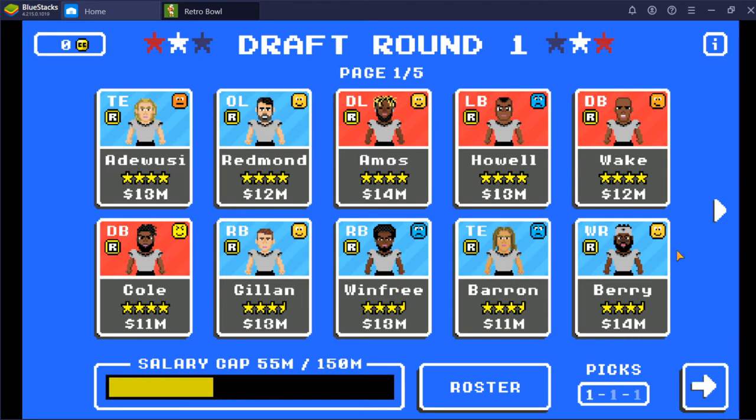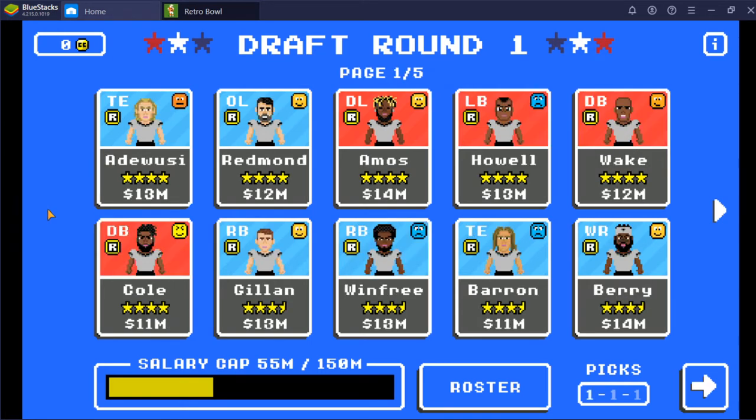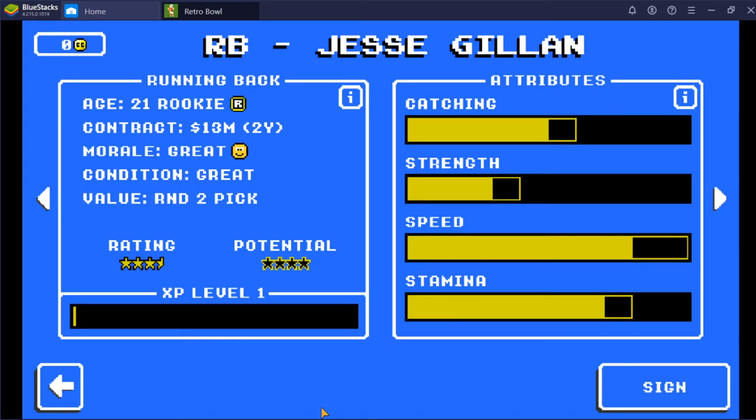So I'm going to take a look at these two running backs — I'm hoping one of them is going to be what I want. There's another one on the second page, but he's only three stars so he might not be as good. Now let's talk a little bit about stats. Different positions have slightly different stats. Running backs have catching, strength, speed, and stamina. Catching is a representation of how good the person is at catching the ball. There have definitely been times where I positioned it just fine and someone dropped it because they suck at catching, so it's important to have catching be good.